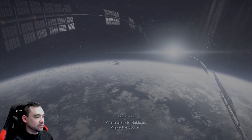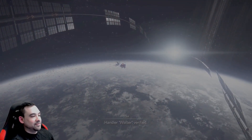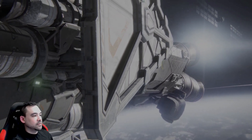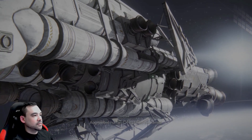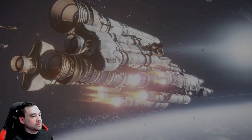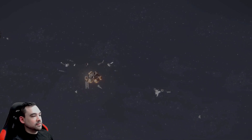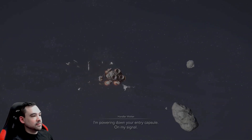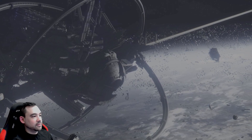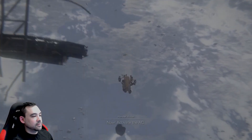We're close to Rubicon. Wake the dog up. Time to get to work, 6-2-1. I'm powering down your entry capsule on my signal. Now activate the AC.